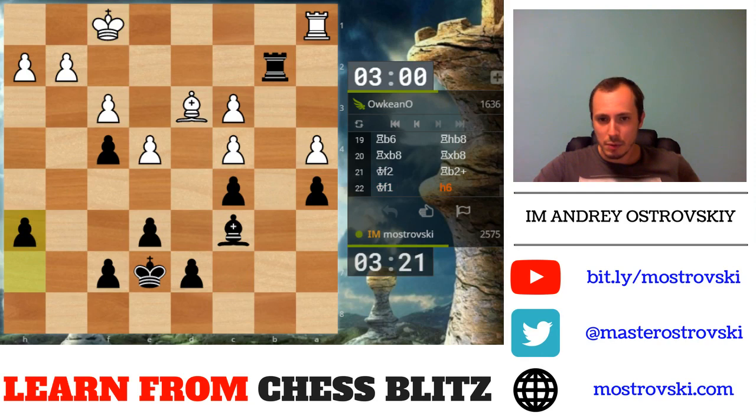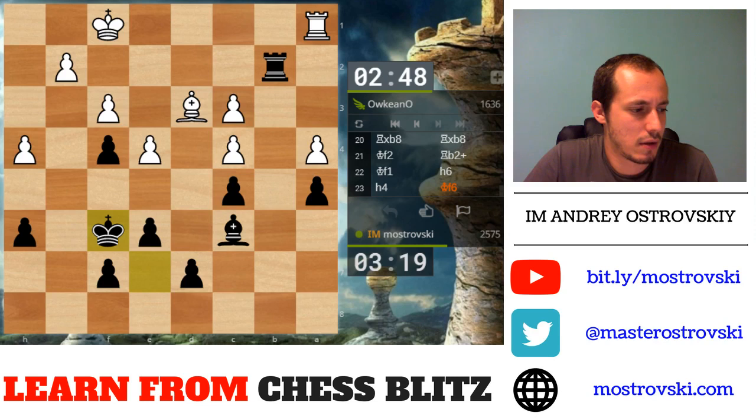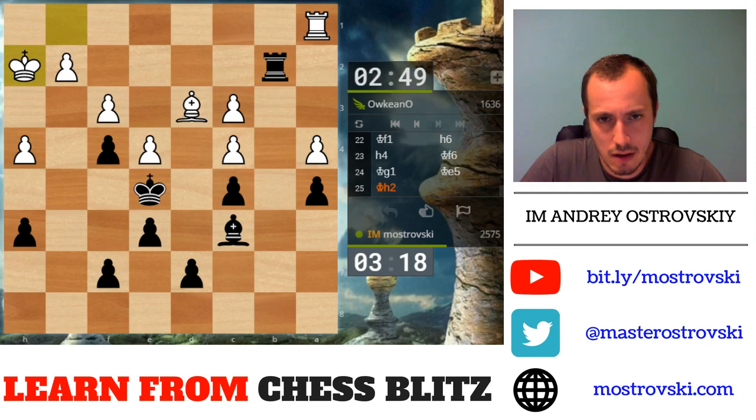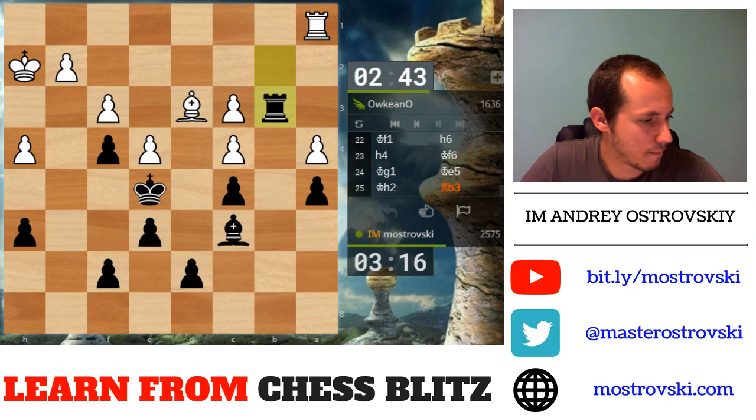White's pieces are very passive, which gives me one more tempo — I'm going to use the pawn to activate the rook. Let's get rid of this vulnerable pawn. Let's improve the position of the king — I think it will not be bad if my king occupies e5. I'm not in a rush. And now I think it's time to grab material — rook b3 attacks c3.